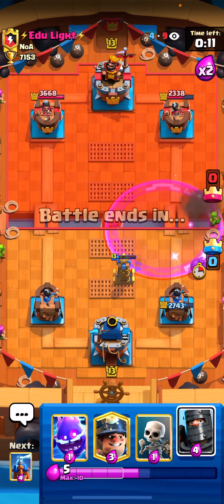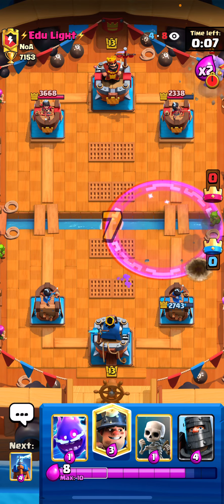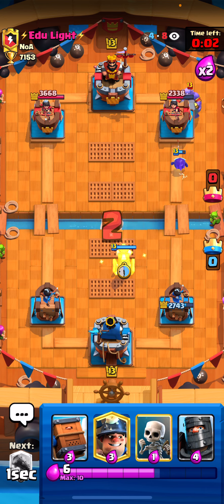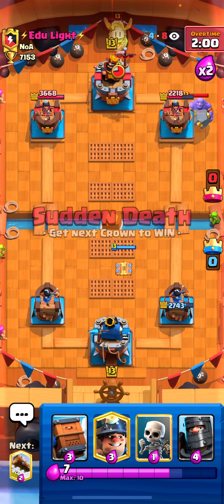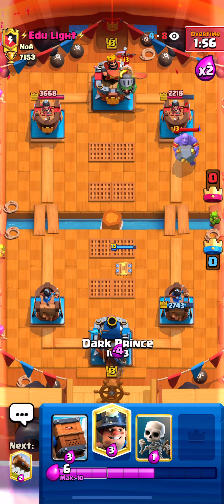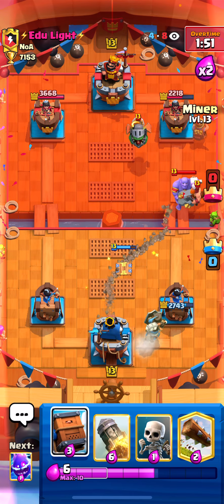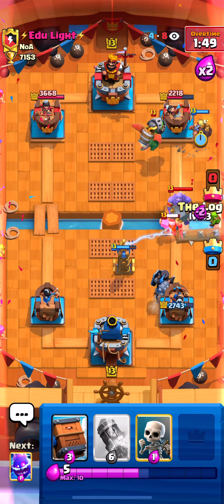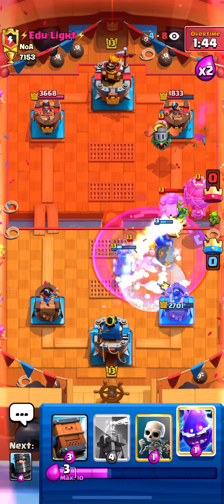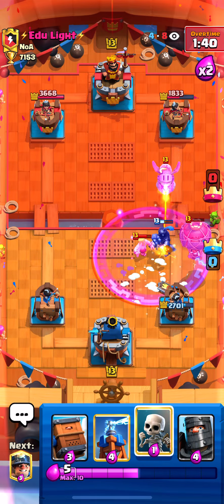Boom, gets pushed back. Hopefully that's not death damage — okay, we're good. I'm just going to electro spirit once again. Go for another tesla, this time a little bit higher so he can snipe whatever he plays. Can't really go in for a dark prince because he might get bowler value, but let's do it anyways. Go for a log, let's go for a rocket.